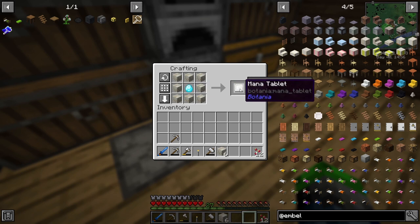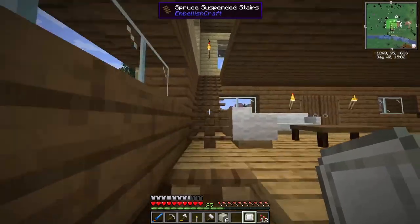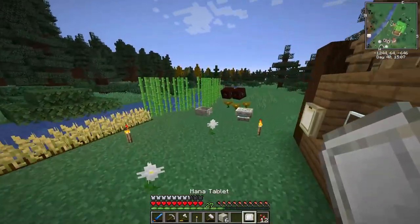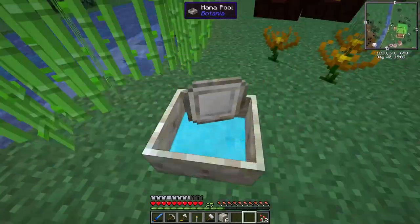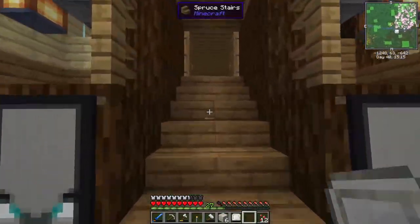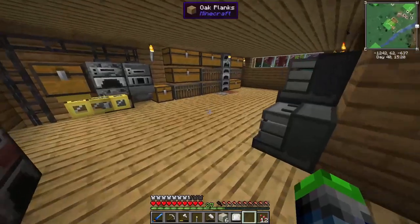So let's make this mana tablet — bam! Now I don't know if this is how it works, but tossing it in here does not charge it. We're gonna do a little bit of research, but we do have a mana tablet now, so hopefully that helps us in the future.